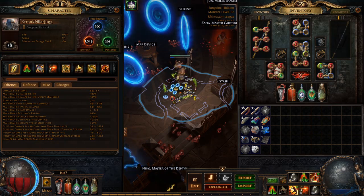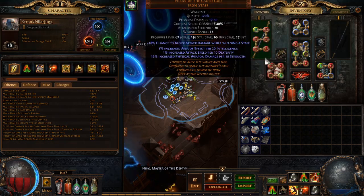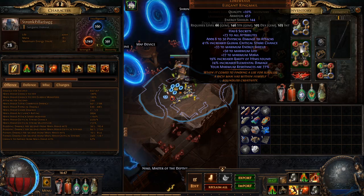Iron Fortress gives a bunch of strength and also makes the strength damage bonus grant 3% increased melee physical damage per 10 strength instead of the baseline 1%. So we would gain a lot of physical damage. But we're already gaining a ton of physical damage through Pillar of the Caged God. The other optimization point is we would get roughly 80 or 90 more strength than from the Loreweave, but we get flat physical from Loreweave.